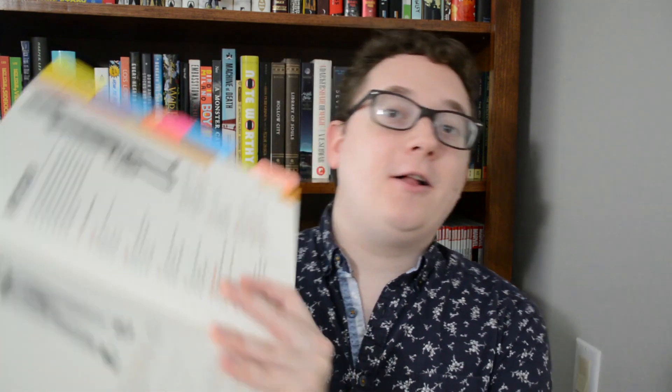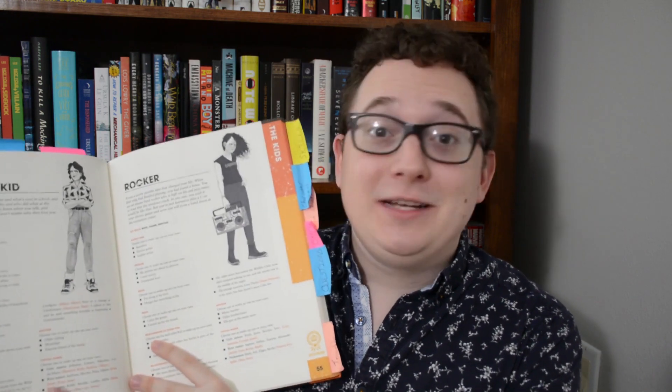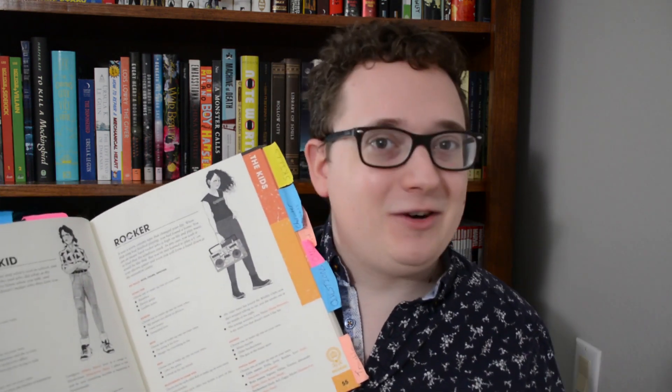Let's talk about the characters. Every player gets to choose their own type of kid. The kid types are all stereotypes pretty much from 80s movies, which really helps give it that feel. You've got the popular kid, the rocker, weirdo, bookworm, computer geek, and those help you determine how you're going to play your character.